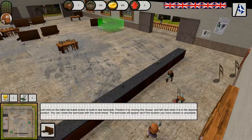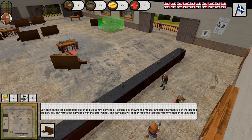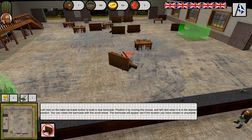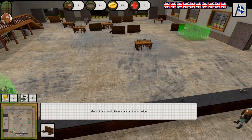We'll have to build up our defences a wee bit. We've got a bit of money in the bag, so let's buy a few more tables to use as barricades. Press the table barricade button, move the mouse to position the barricade and scroll the mouse wheel to rotate it. If you're happy, click the left mouse button to place it. Good, that's gonna give our lads a bit of an edge.